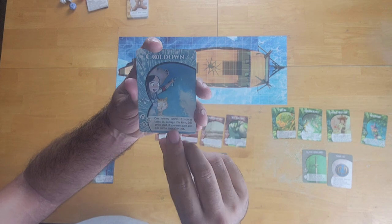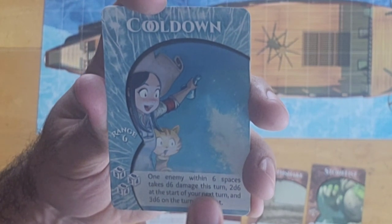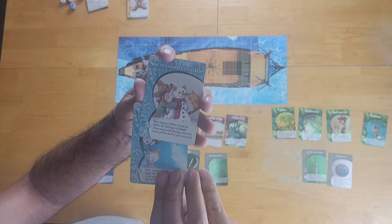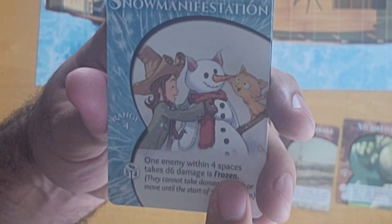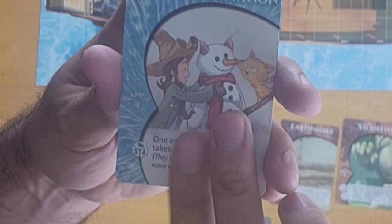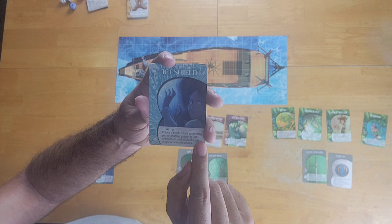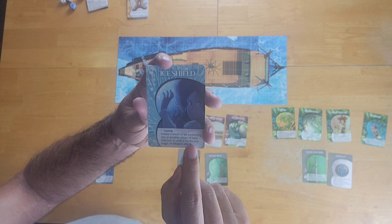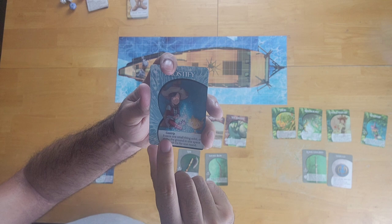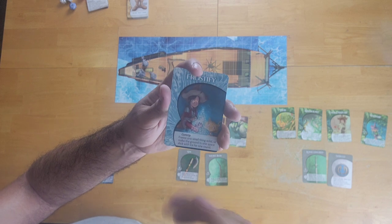For example, this player has the Cold Down spell, which has a range of six. It says one enemy within six spaces takes D6 damage this turn, two D6s at the start of your next turn, and three D6s on the turn after that. There's also Snow Manifestation: one enemy within four spaces takes D6 damage and is frozen, meaning they cannot attack or move until the start of your next turn. The two cantrip spells are Ice Shield — create a shield of ice protecting you or another player, lasting one turn or until it blocks one attack — and Frostify, which lets you freeze one small thing solid or make the ground in one space slick with ice for one round.